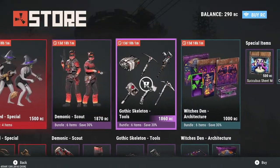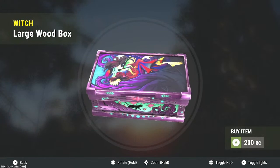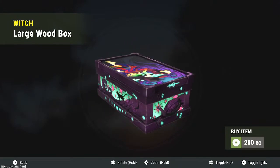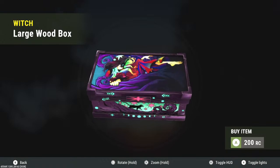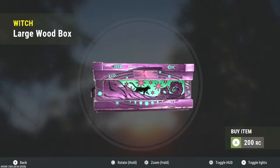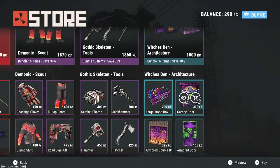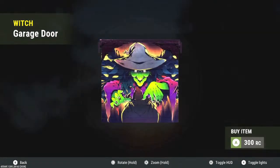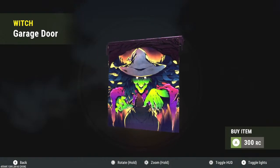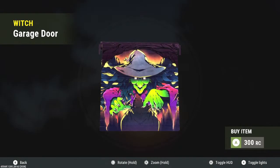Now for the actual skin packs I'm really digging this round — let's start with the deployables. Anything to do with boxes I love. This box does look like it glows at night and I really like boxes that glow at night because it looks beautiful on your base. It has a little witch and a little black cat on it. The fact that you can buy it by itself is great — if the box glows, I'm going to purchase it. The roller garage door looks really nice too — almost like the Rust hazmat guy but as a witch, and it glows at night.